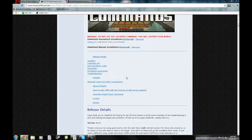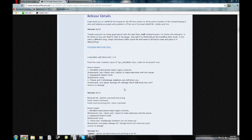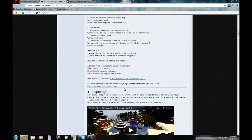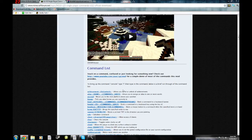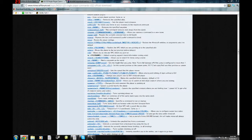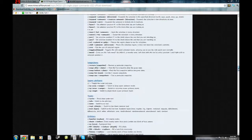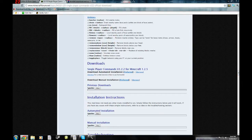You're going to scroll down all the way. Don't click on this. Keep scrolling down. And you can see a command list. The command list is for after you've downloaded it — you don't need to look at all this, this is stuff after you've already downloaded it. So you go to the bottom of all the lists and you go to Single Player Commands for 1.2.5.